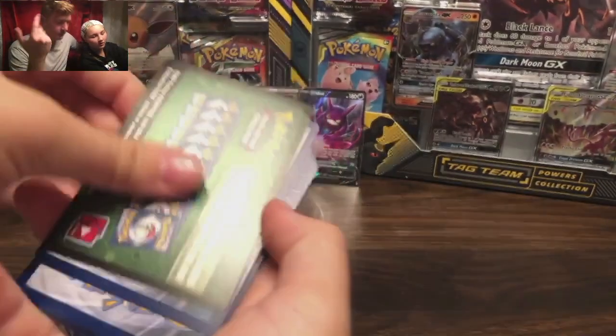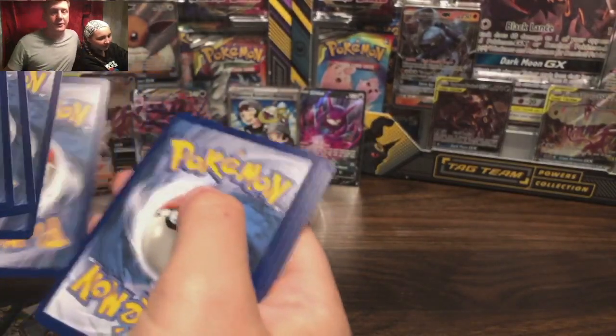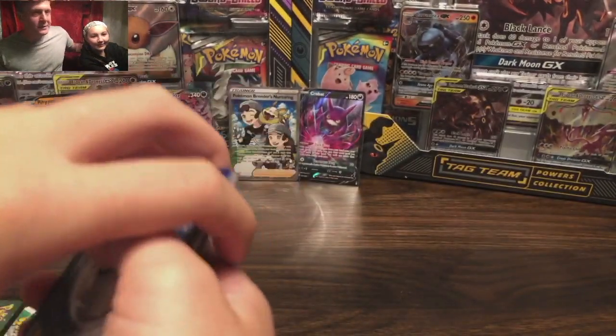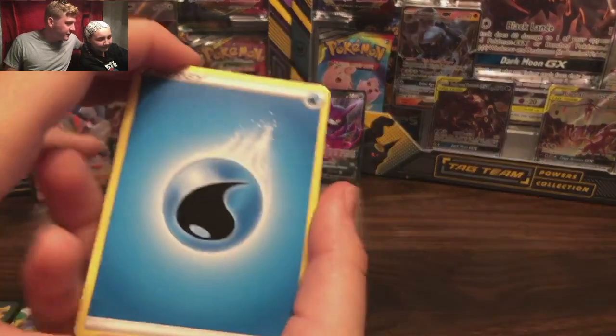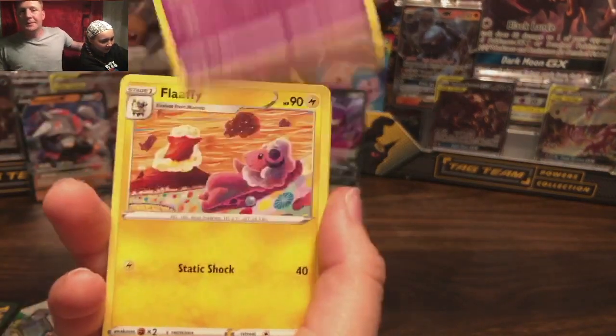Bounsweet — that's a cute little Pokemon. It doesn't look like an onion or a radish at all. I don't know what Pokemon's deal is with making Pokemon based off of edibles. Sean Smith.